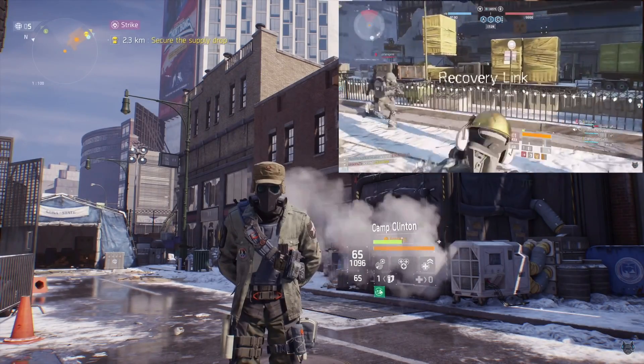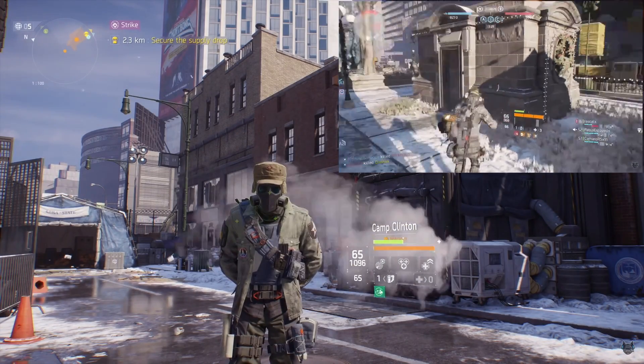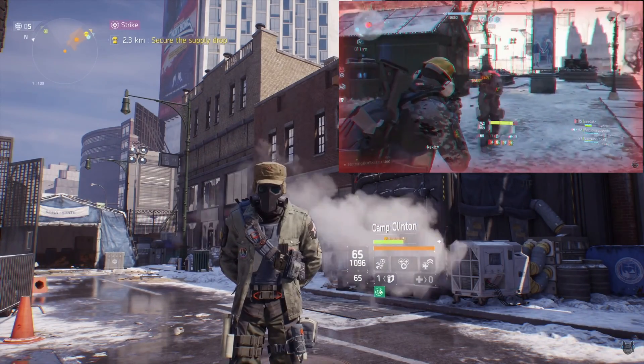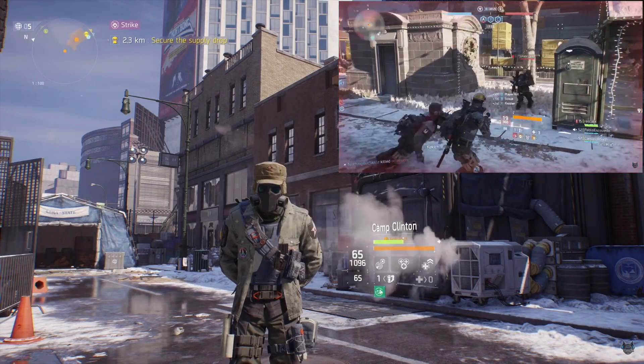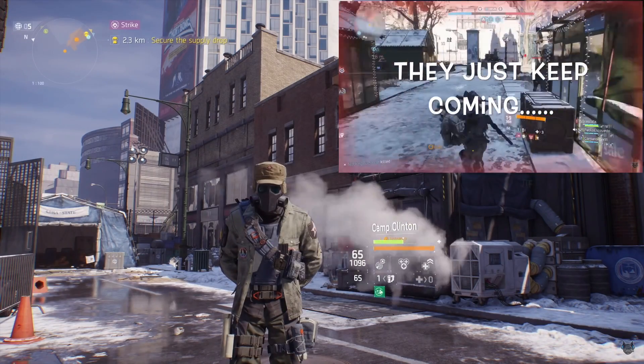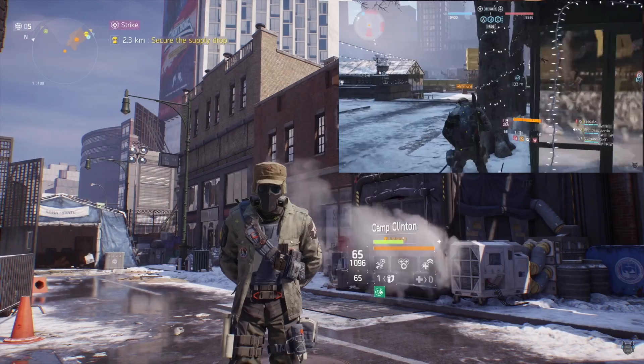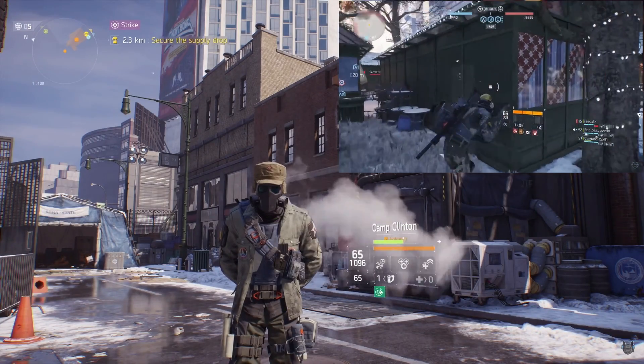I do run my dark zone build two different ways. The first way is this way, the same way that I run in last stand. The second way I'll be releasing that video later this week. So this way that I'm showing you right now can be run in last stand and the dark zone. I just wanted to clarify that I do run this same exact build just depending on if I fight two or more players.